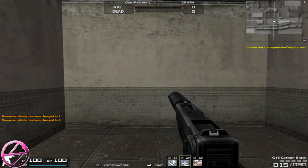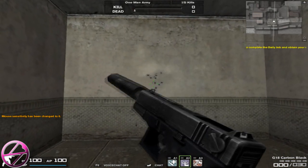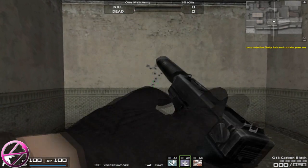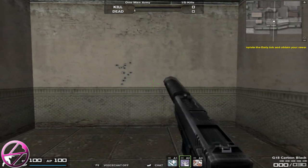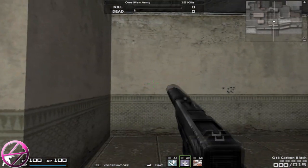Now for the Recoil test. As you can see this weapon does not have a lot of recoil but it still does go up a little bit. You can easily hold this weapon back to give it minimum recoil, as you can see. It's absolutely nothing when you try and hold it back.